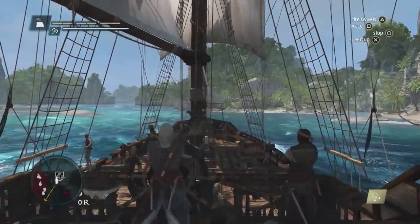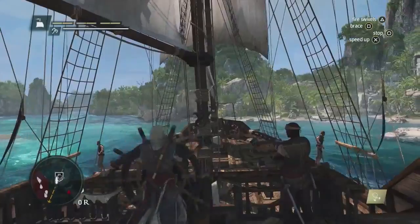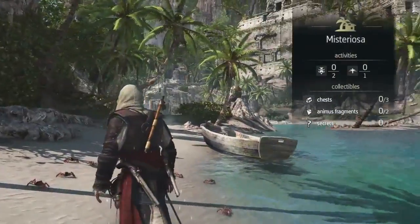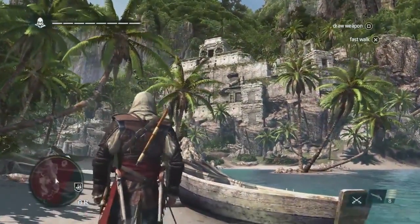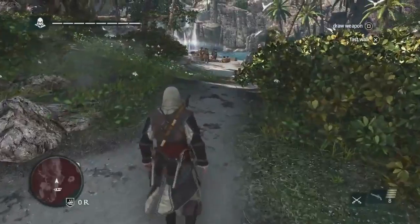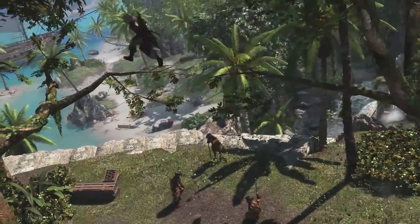Everything you find, everything you do, has some type of value for you. There's lots of hidden artifacts, treasures, and activities to discover. We know from the treasure map that the treasure is up near that temple at the top of this location, so this is where we want to go. As we get going, we're going to see that there's a lot of guards in our way. We can choose to go in guns blazing and fight, but instead we're going to try to get there as fast as we can. Using Edward's navigation ability, we can scale this temple without a problem.